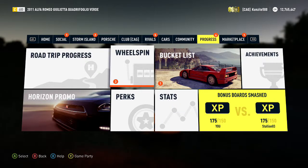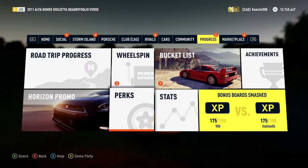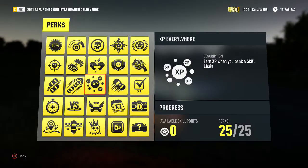Hey everyone, this is an achievement guide for the achievement 'A Wild Drivatar Appears' in Forza Horizon 2, which is for winning 3 head-to-head races against Drivatars with a bounty on them.